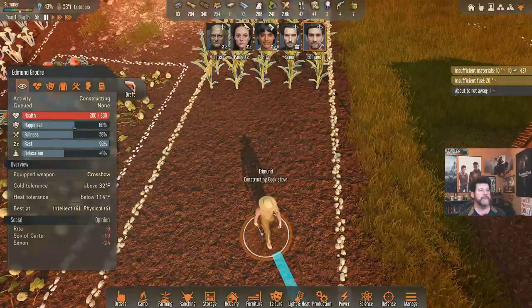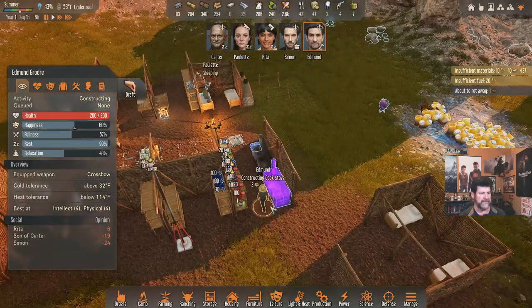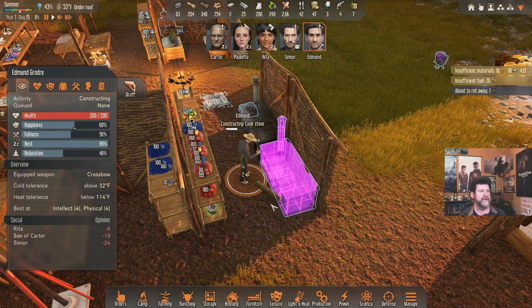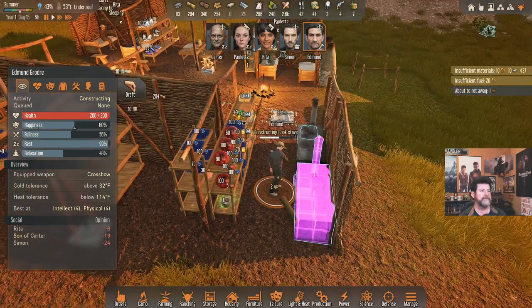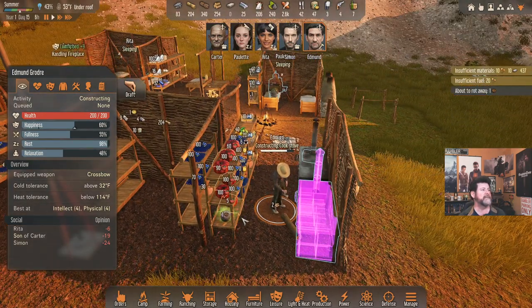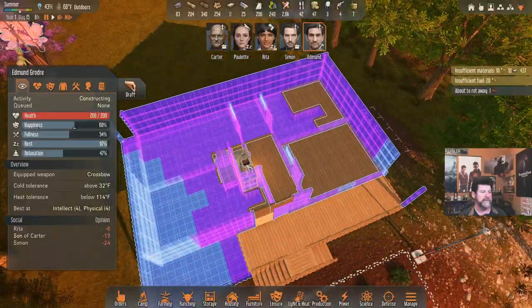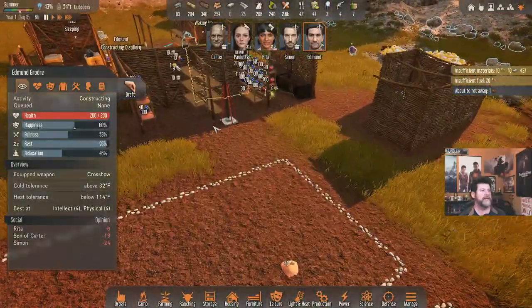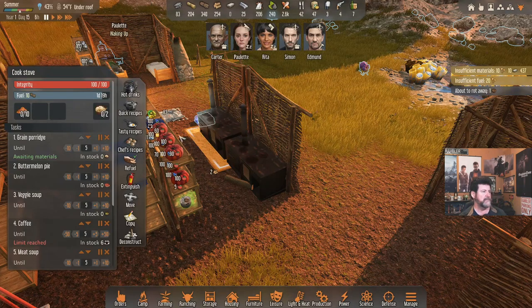Edmund, you're over here and you're going to build the stove. We'll get Paulette and Rita — they're the most talented for cooking — to quickly whip up some breakfasts, and we'll see if we can get through this heat wave. Refrigeration is going to be pretty important soon. Carter is waking up and handling the fireplace. Edmund built a fireplace and I got to thinking between episodes — it's burning wood and heating up the heat wave!